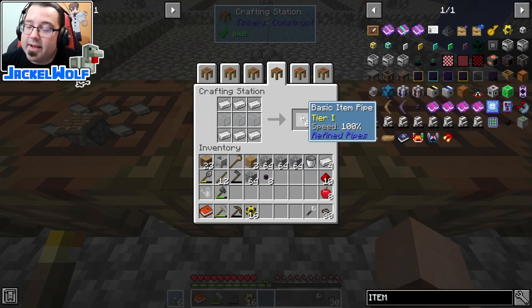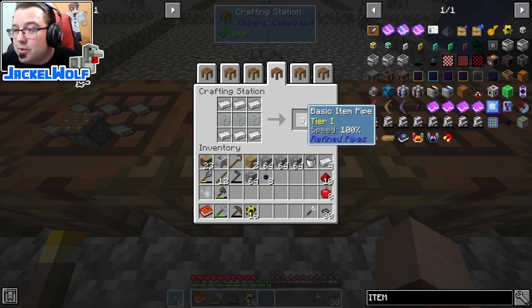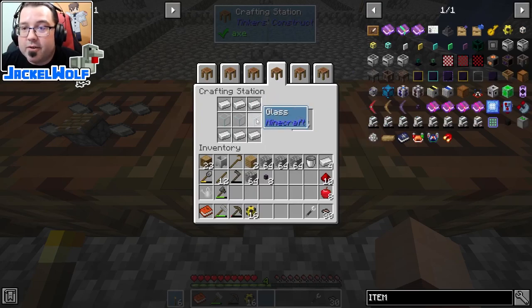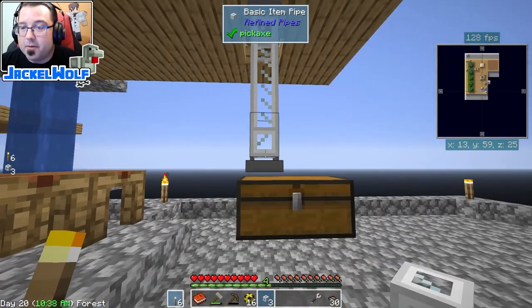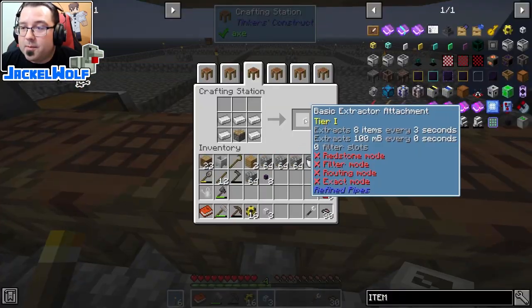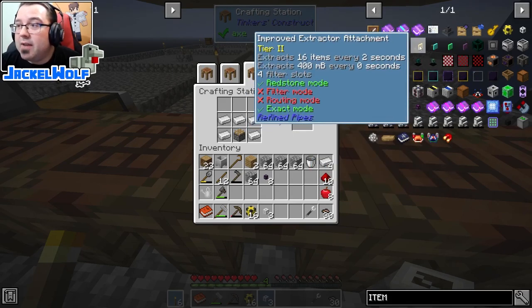The last pipe to look at this episode is the Refined Pipes basic item pipe. One good thing about this pipe is that it's upgradable — there are three different versions, each increasing speed. The tier one pipe does 100 speed, tier two does 166 speed, and tier three does 200 speed. To make these pipes it's six iron and three glass. Where the other pipes required a wrench to pick the input spot, the Refined Pipes actually require something called an extractor attachment. There are multiple tiers — the tier one extractor does eight items every three seconds, or 100 millibuckets.